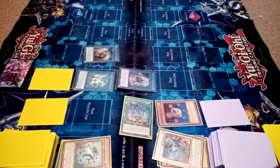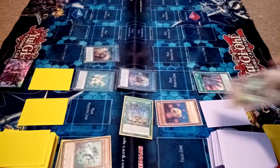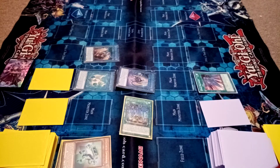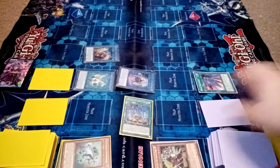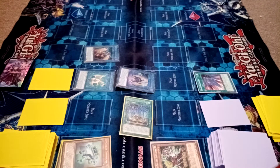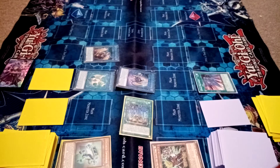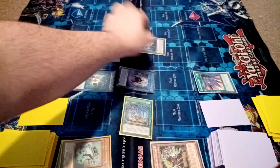I've never summoned this card before so I'm just reading its effect. Normal summon — alright, so normal summon one Wind monster. Speedroid Red-Eyed Dice specials — you also cannot special summon extra deck monsters except for Synchros. I can banish one Wind Synchro monster from the extra deck, reveal two Speedroid monsters with different names from the deck whose total levels equal the level of that Synchro monster.